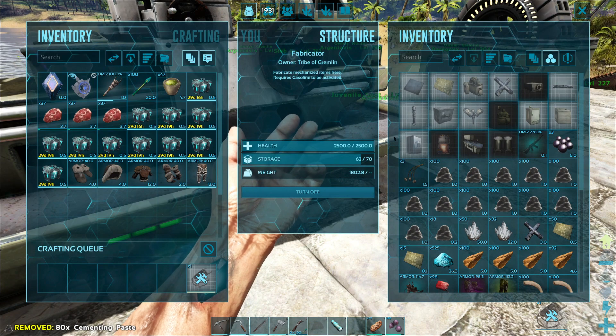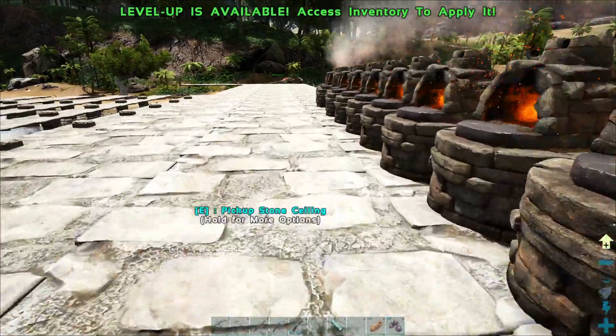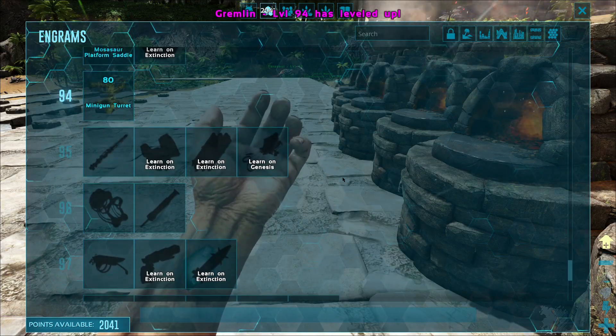About the cementing paste — we have damn near enough metal, like, in possession. I have a level. That's still cooking, of course. But, minigun.